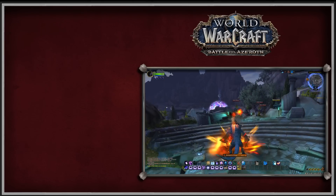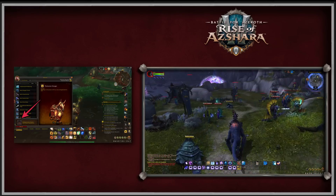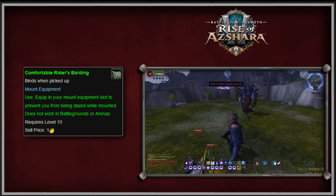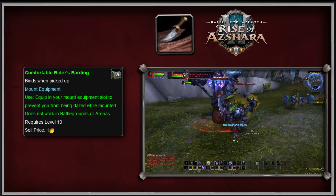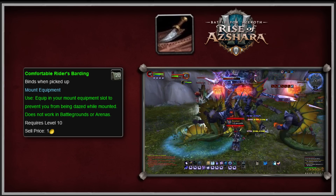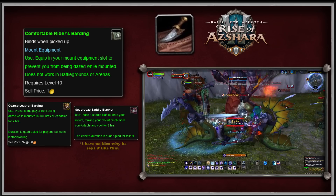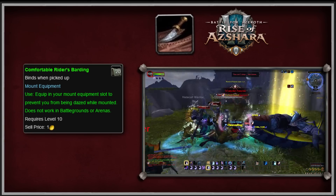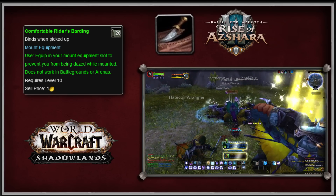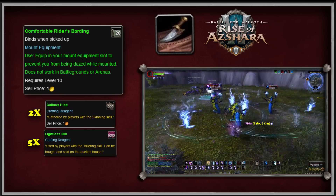Now we come to the biggest change in WoW regarding mount equipment. In Patch 8.2, a new mount equipment slot was added to the mount journal. Five new items were introduced that could be placed in the slot, with 4 of them being similar abilities from the Legion and BFA profession items. The first craftable slottable mount equipment item added in 8.2 is the Comfortable Rider's Barding, learned from the BFA Leatherworking Profession Trainer. It prevents players from being dazed while mounted. Interestingly, crafting it in BFA requires combining both the Coarse Leather Barding from Leatherworking and the Seabreeze Saddle Blanket from Tailoring. This recipe also reappears in Shadowlands Leatherworking, making it the only mount equipment craftable from two different expansion professions.